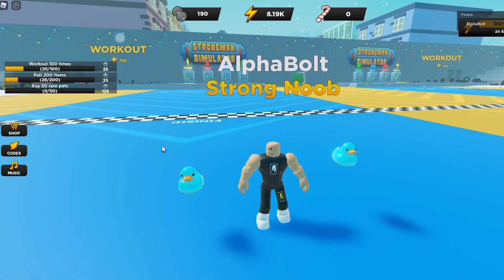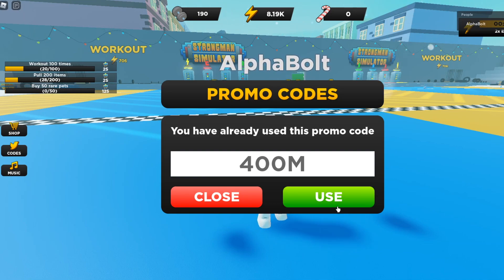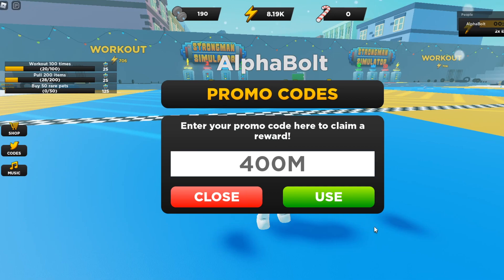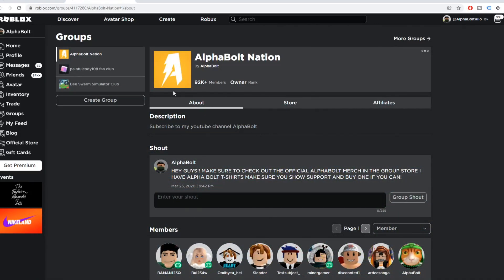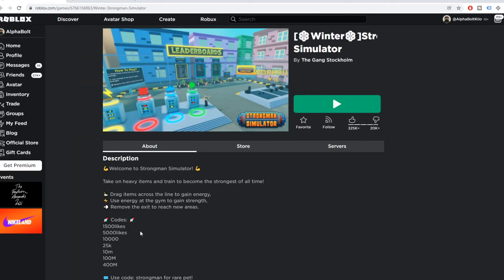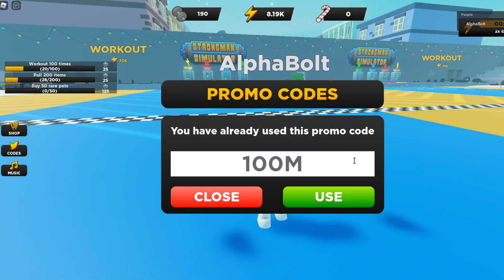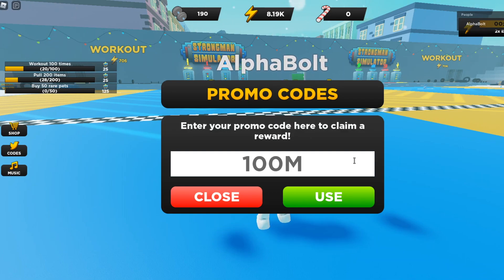To redeem codes in Strongman Simulator, hit the code section and enter the codes. The first one is '400m' — go ahead and use that, it should give you a reward. The next one is '100m' — use that as well. I've already used these codes, but if you haven't, make sure you get them because they all still work. Another one is 'chad' — capital C, H, A, D — that should give you the rubber duck.